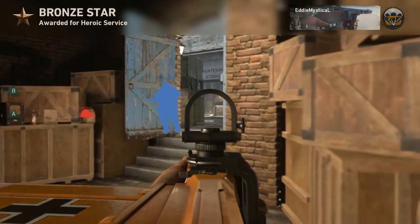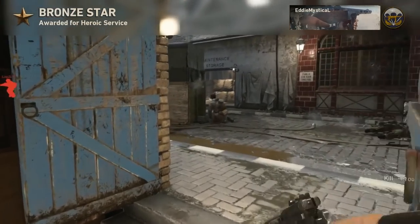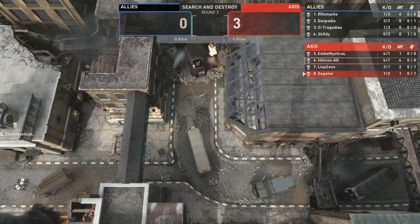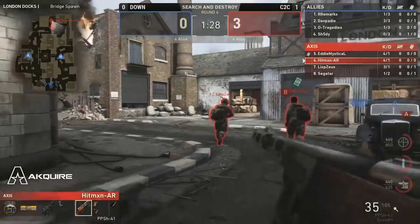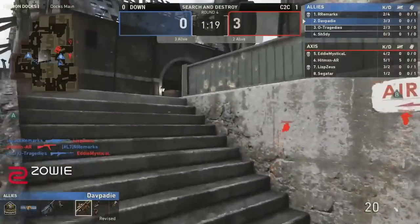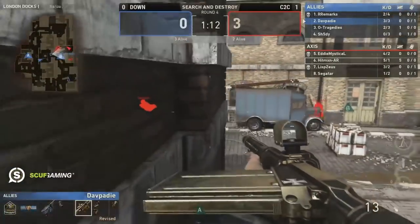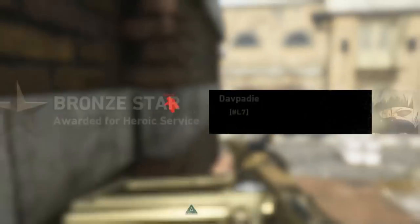Utter destruction taking place here on London Docks. I was discussing that offense is important for Borders Down and they just got it handed to them. What I really like from C2C so far is no issues tossing utility smokes on both bomb sites, continually messing with the enemy. A nice first pick found for Remarks as he gets the trade — teammate Tragedies gives the team the man count advantage. Dave goes for the quick rush of the top boxes, knowing where players are lingering, and shuts them down to the top closet area.